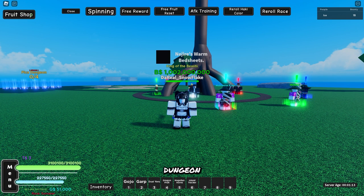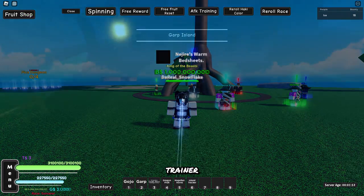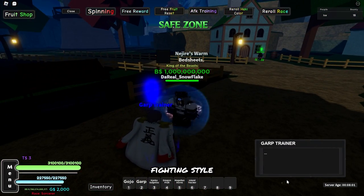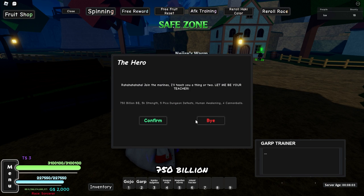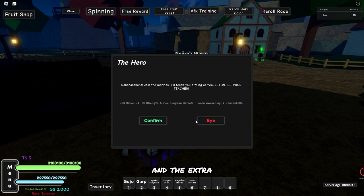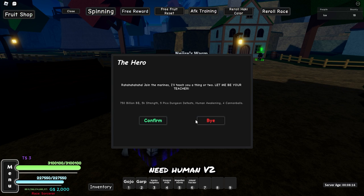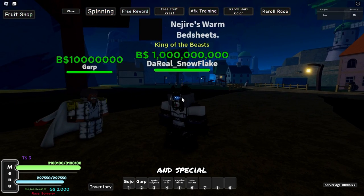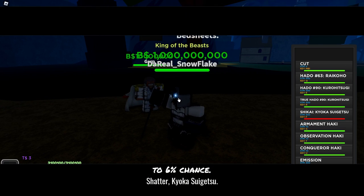I recommend you beat the Pika Dungeon one more time, because next is Garp. To get Garp, you need to go to the Garp Trainer, which is on Garp Island in 3rd Sea. To unlock his fighting style, you will need 750 billion belly, 5k strength, and to complete 5 Pika Dungeons. If you've already done the Full Body Haki and the extra Pika Dungeon, you've already done the Pika Dungeons. You will also need Human V2 and 4 Cannonballs, and they drop from Garp and special chests for a 5-6% chance.